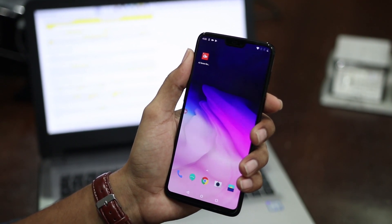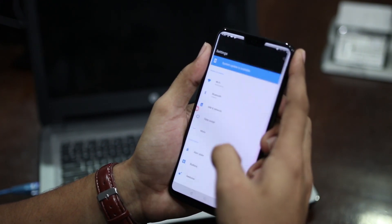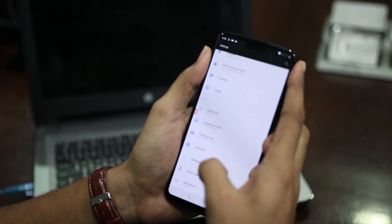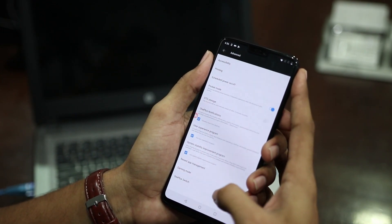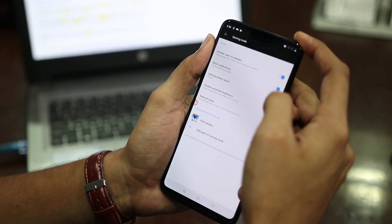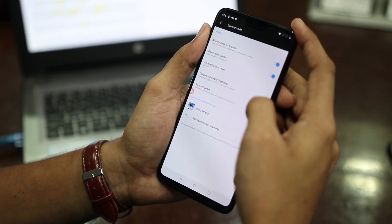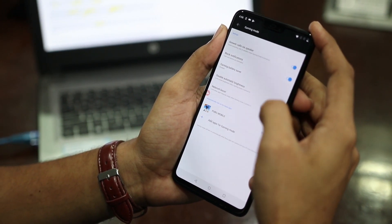To enable the gaming mode, first you have to go to the settings, then scroll down to the bottom of the page, then select the advanced option, and then select the gaming mode. When the gaming mode is turned on, you can directly route your incoming calls onto the speaker, block notifications, and disable the automatic brightness adjustment while gaming.